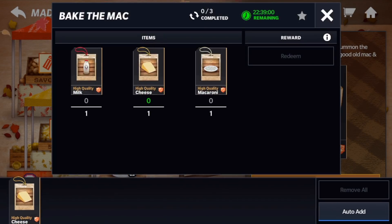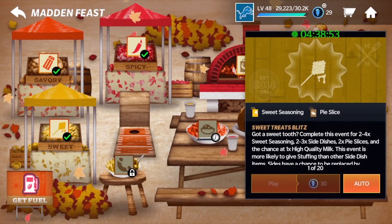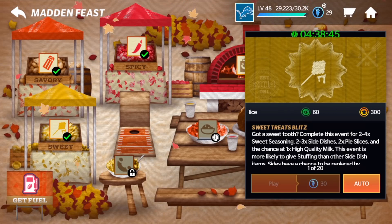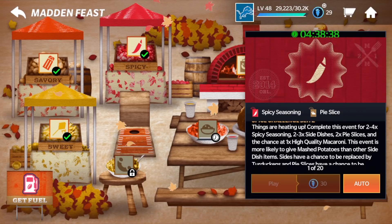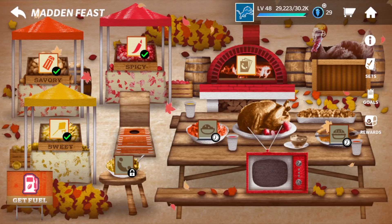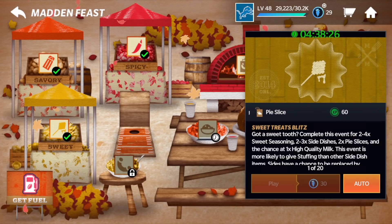So how do you get these high-quality ingredients? There are a couple of ways. On the left, you do have a chance at pulling them in these events. The sweet event gives a chance at one high-quality milk, the savory gives a chance at one high-quality cheese, and the spicy gives a chance at high-quality macaroni. Those three events give you the chances. They are 30 stamina each, so once your stamina refreshes you can go through and try to get those things — not sure what the odds are, but you are able to do so.